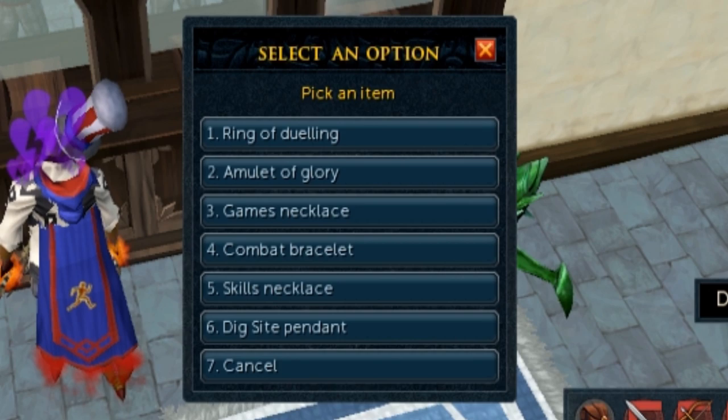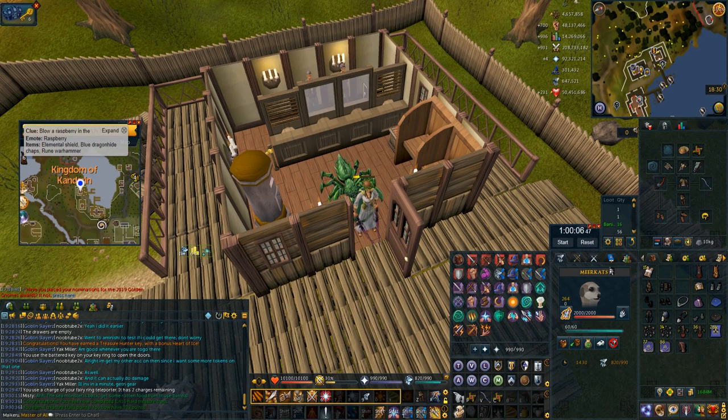I'm going to be breaking down each step of hard clues that I get often. There'll be one or two that I just couldn't get footage for, but while I'm breaking down those steps, I'll explain when I use each of these teleportation jewelry. I did 25 hard clues in an hour with some mistakes — I definitely could have done way better, but 25 is the best I've ever done.